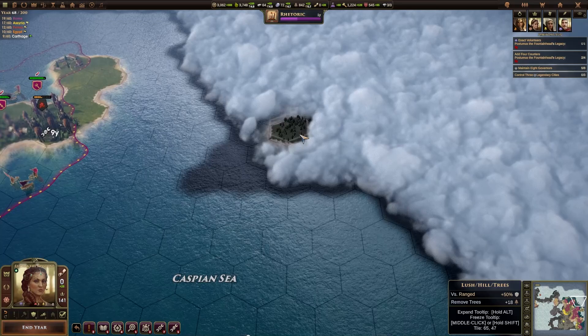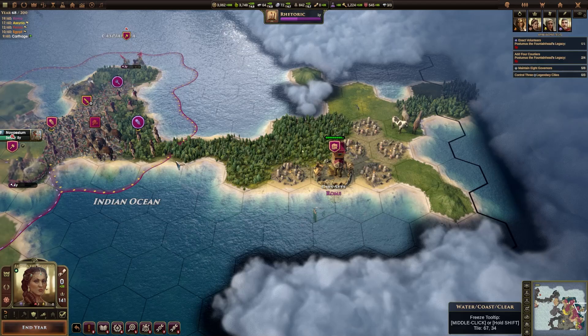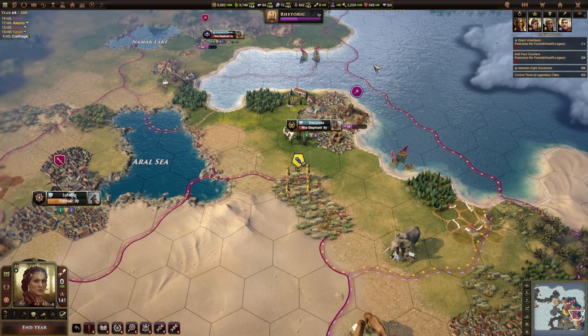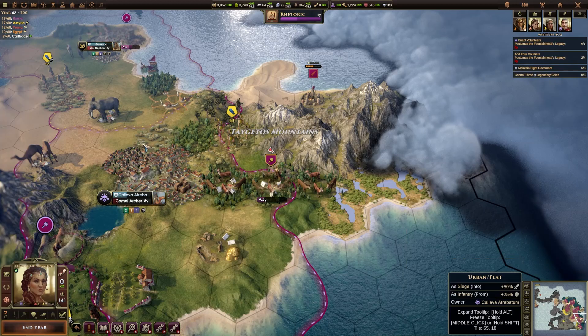Everything's looking good — we just need to deal with this barbarian here. I don't even know where he came from; there's a landmass over here so that must be where he came from. We can still get attacked over here — it's not going to be a massive attack. There's quite a lot of forest here so we could definitely get some lumber just from that city alone. I need to have a little bit of an explore around these tiles and see what's going on, but I think that is a good place to stop.